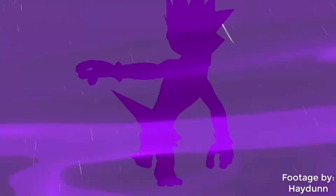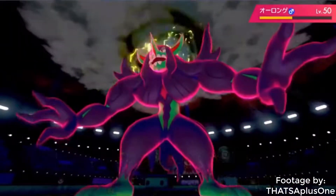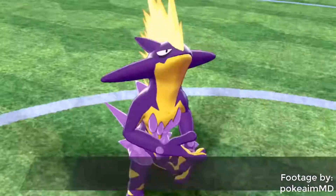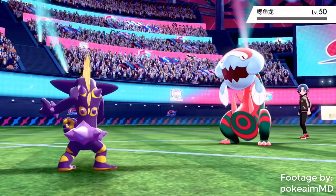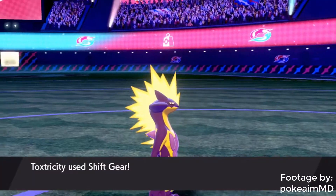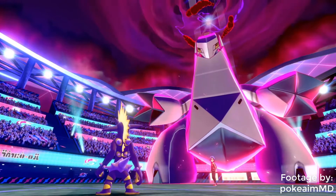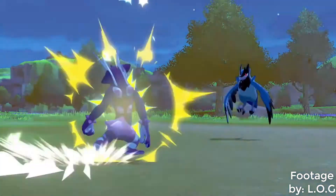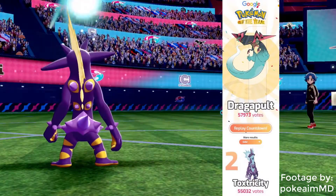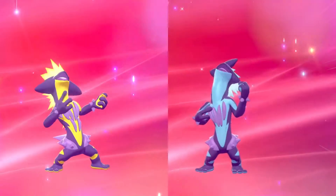As for battle capabilities, Toxtricity is no slouch at doing damage. Its ability Punk Rock will increase the power of sound-based moves as well as making it more resistant to said moves if used against it. Overdrive and especially Boomburst will surely leave your opponent's ears ringing. However, it isn't particularly fast, and its weakness to Earthquake certainly stings. But oddly, it's able to learn Shift Gear to help with its mediocre speed and even allowed to hit for decent physical damage with moves like Drain Punch. This thing definitely deserves all the attention it gets. Keep rocking your heart out, my mon!